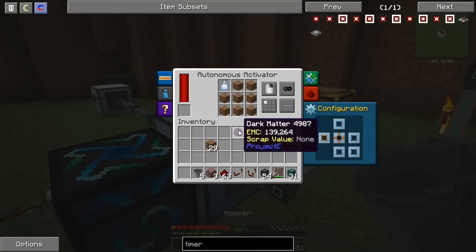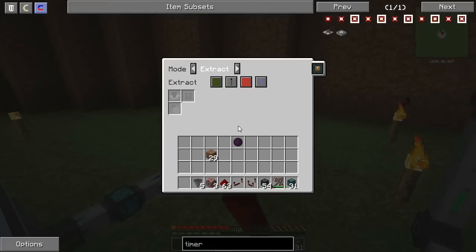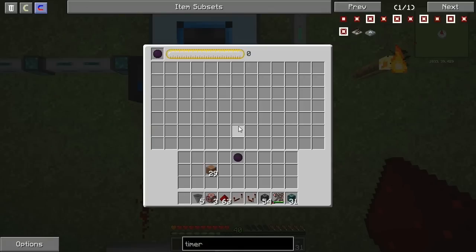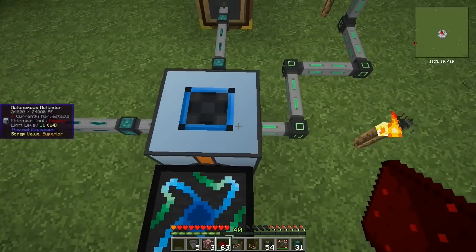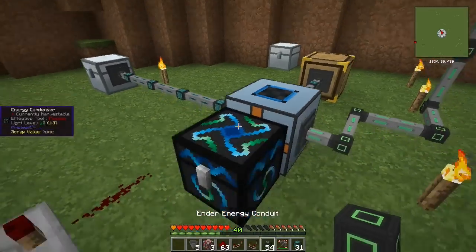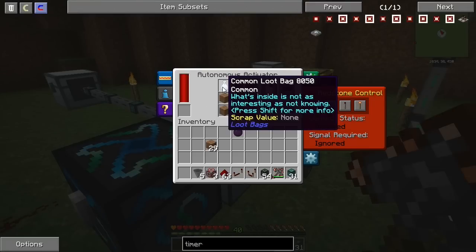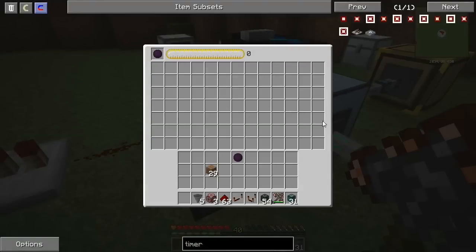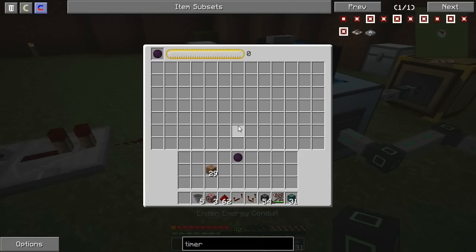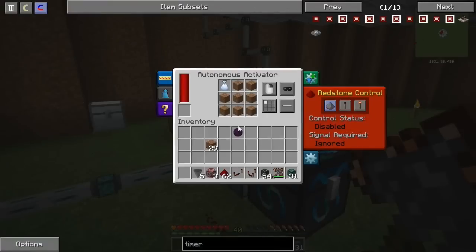Okay, let's go ahead and turn this on — that's going to start putting stuff in there. Apparently this bag is not good for us, so what we need to do now is hook that up so it should remove the bag and put a new bag in there.